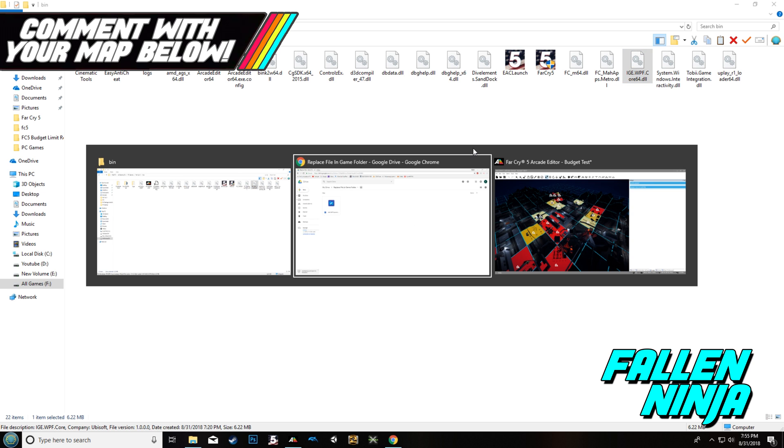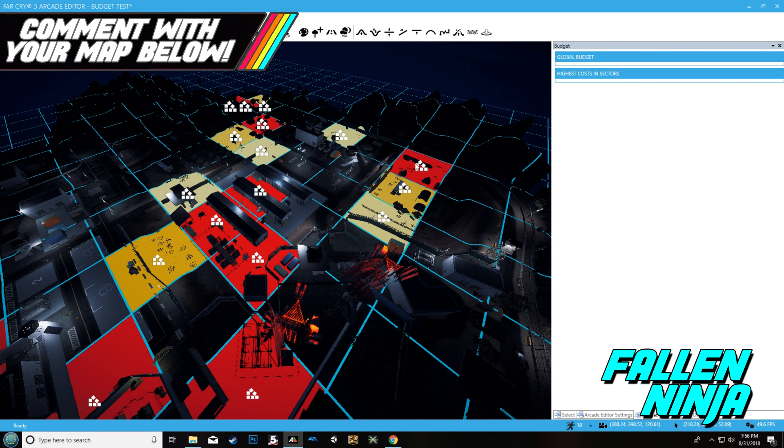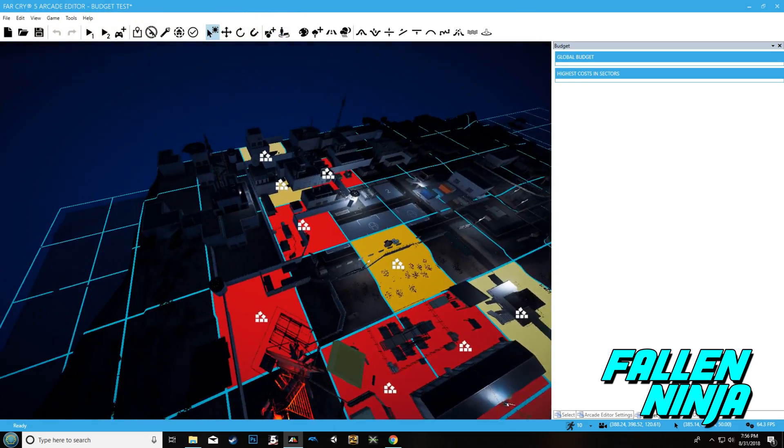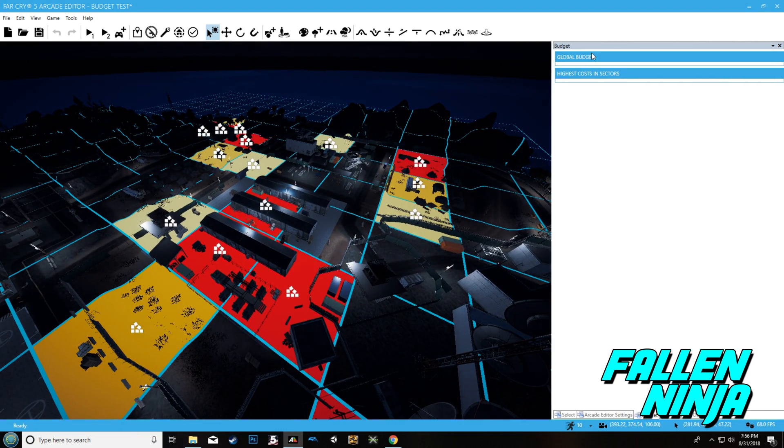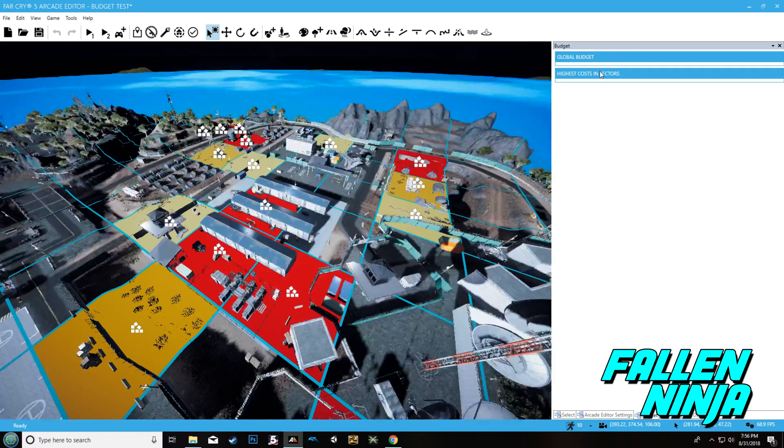Once you get that mod in there, you're still going to see the red grid whenever there are too many objects in one area. But as you can see in the budget panel, everything is turned off — there's no budget bar or anything like that.